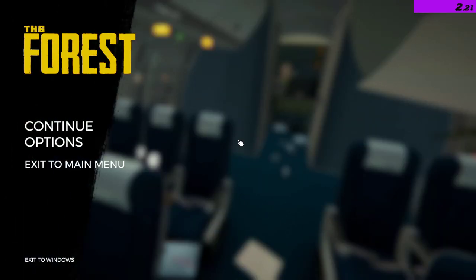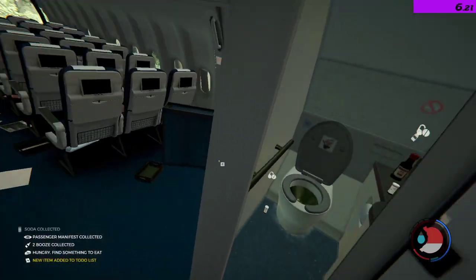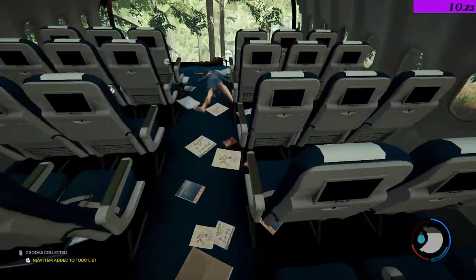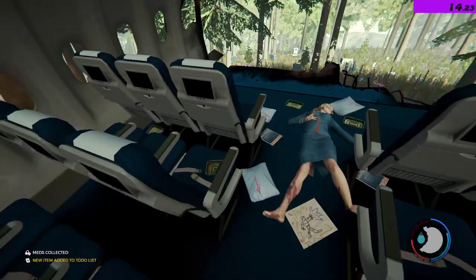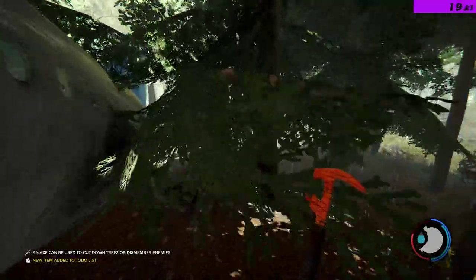Okay, so what we're going to do first is we're going to loot the plane. I'm going to loot the whole plane. We're going to need all this stuff in here, going to eat everything as well. So we've got our axe. The first thing I'm going to do, we're going to head out of here.